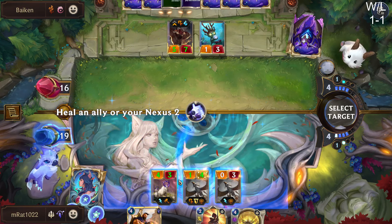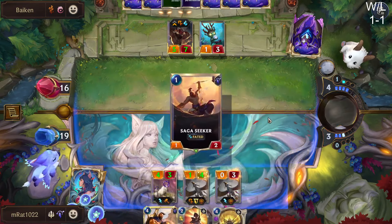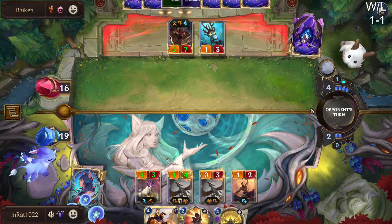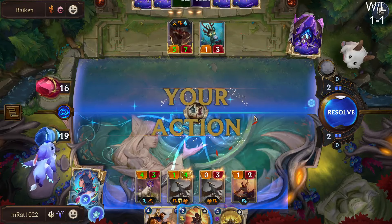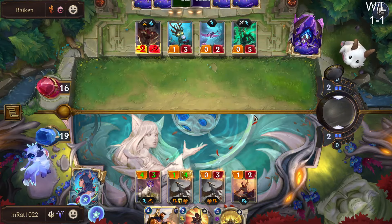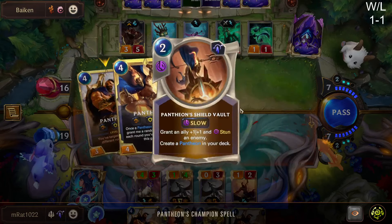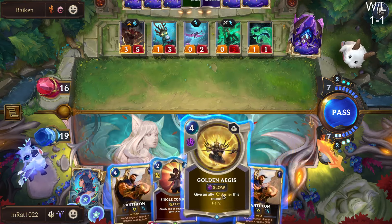Do we care about the one health or do we want to get the trigger for Pantheon? Probably the trigger. Okay, that's pretty good. We actually are going to open attack. We have 9 mana — wait, 4, 5, 6... 10 — rats, we could have gone Pantheon into Shield Vault into Rally, that would have been really good.